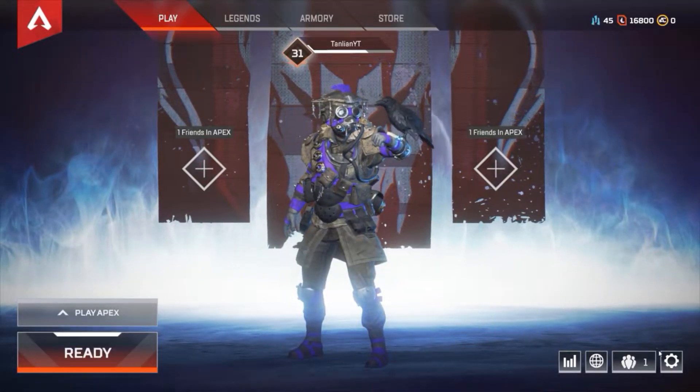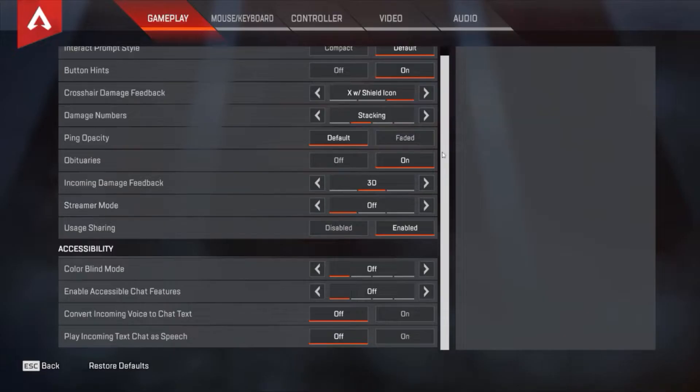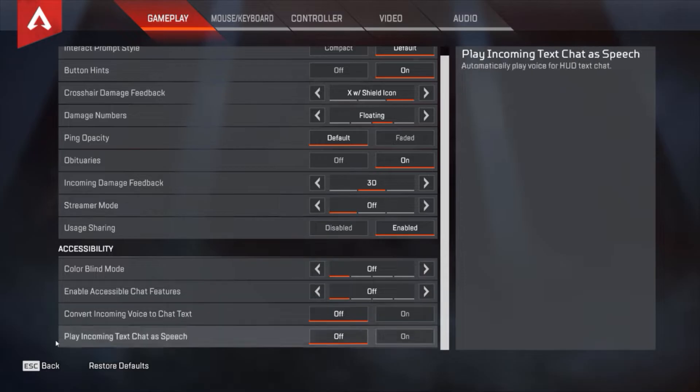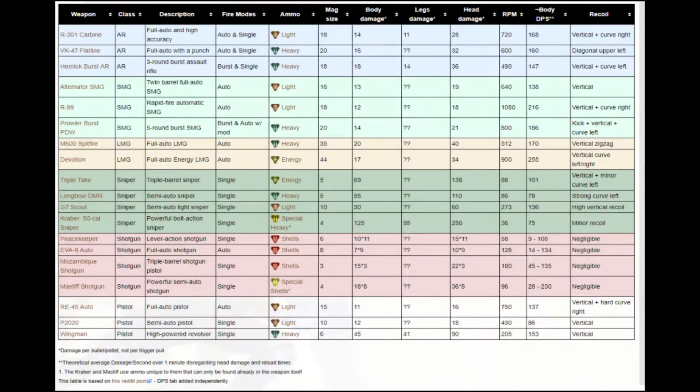The final tip I have for you today is actually two quick tips. The first one is, if you go into settings, you can change your damage from stacking to floating to make it easier to see how much damage you are truly doing. The second one is, if you are having trouble figuring out the best weapon to use, you might want to check out Apex Legends Gamepedia. It has all the current stats of the guns, grenades, ammo, and attachments.